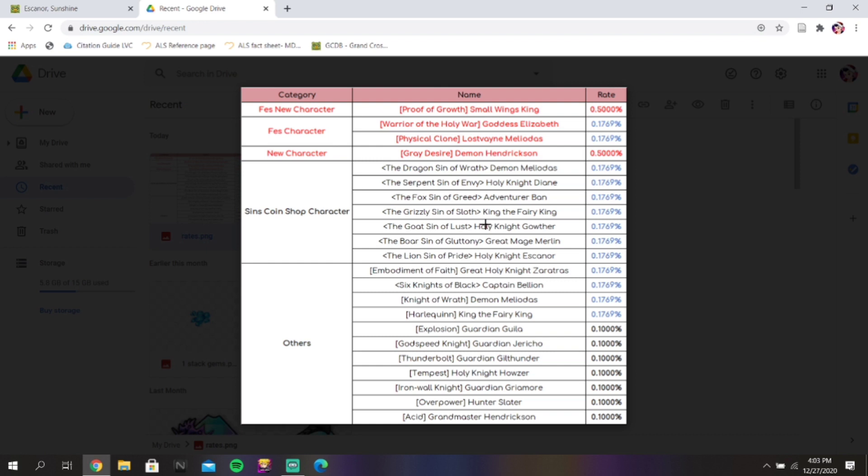I will be summoning on this — if I get Small Wayne King off of the tickets, cool. He's a really cool character, I'm not too thirsty for him, not really the biggest fan of Small Wayne King, but I mean sure, he's a really cool unit. Goddess Elizabeth and Lost Vane Meliodas are on there, so if you summon you could get three festival units potentially, or all of these coin shop units, or these other units too. It's really hard to say — use your better judgment. I just recommend skipping, but again this is your game, you decide to play it, whatever you decide to do is on you.